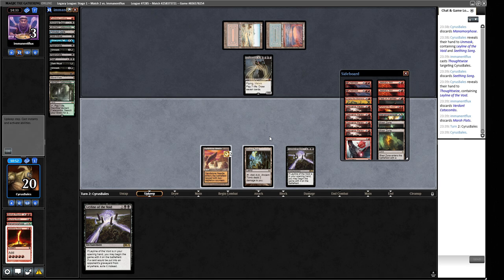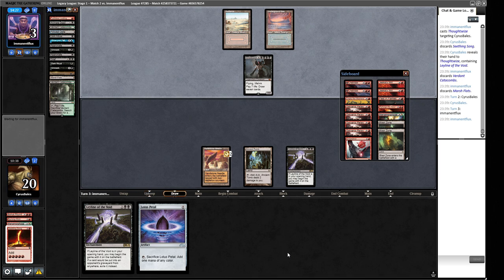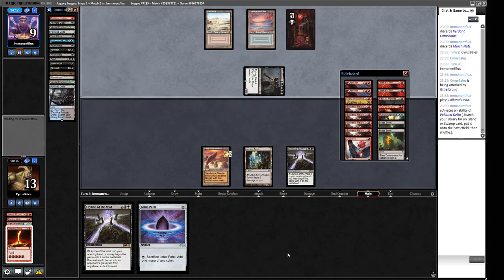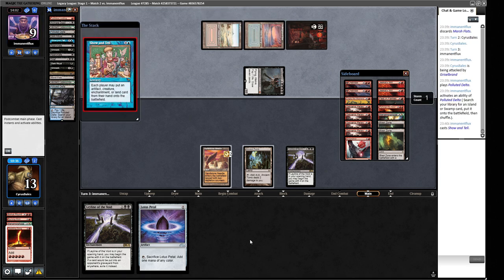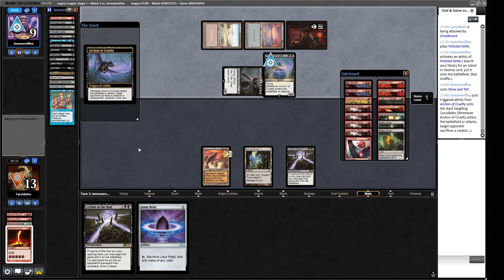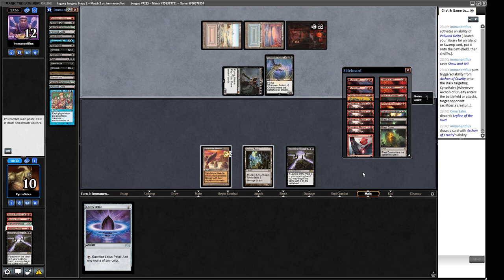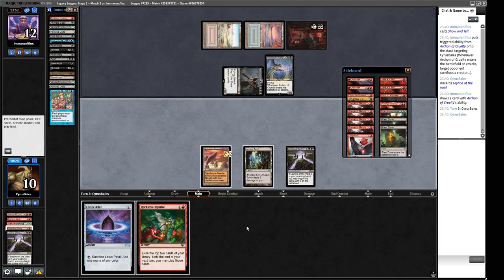Our opponent has mind-twisted us out of the game. We're going to lose this one. They're only on three life though. We draw a Lotus Petal - we keep it for Storm purposes. If we draw a Burning Wish next turn we have lethal if they decide to draw seven with Atraxa and go back to three life. We draw Reckless Impulse - we play it. Ancient Tomb gives us four mana. We can Burning Wish into something but we haven't got enough storm count for Grapeshot, and Jeska's Will needs us to hit zeros. We're done there.